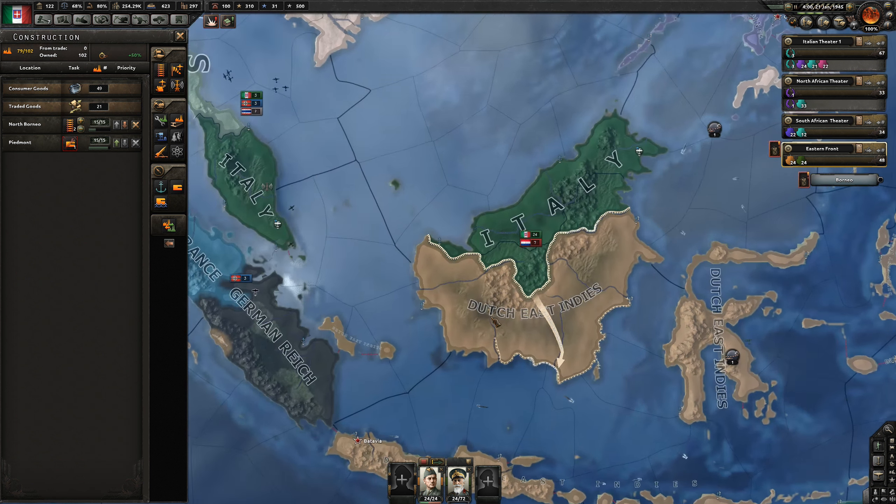So Japan have stopped Pearl Harbor. No - that's Ecuador, they still own the Galapagos.